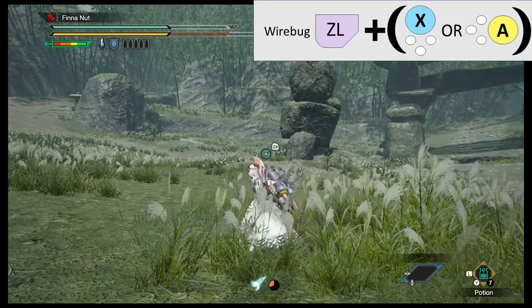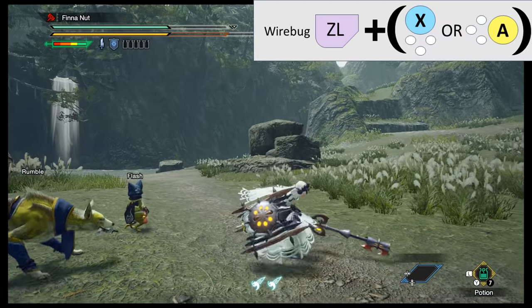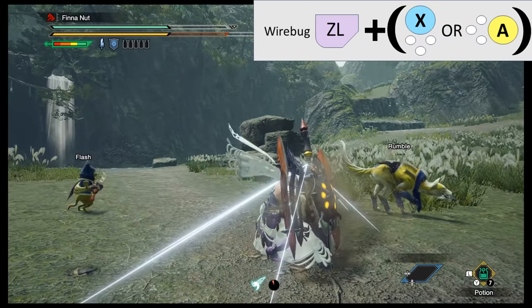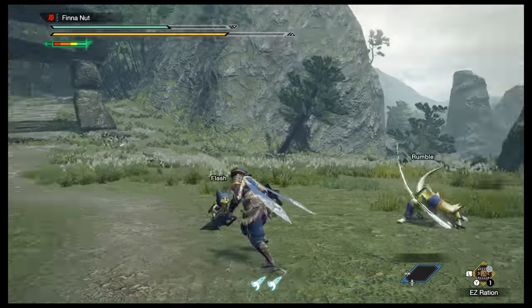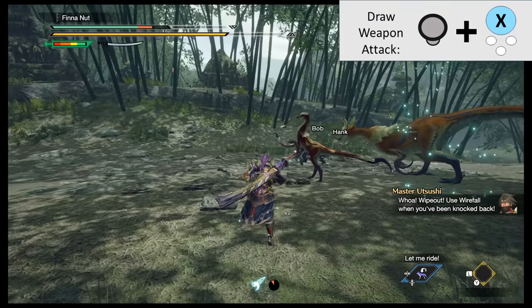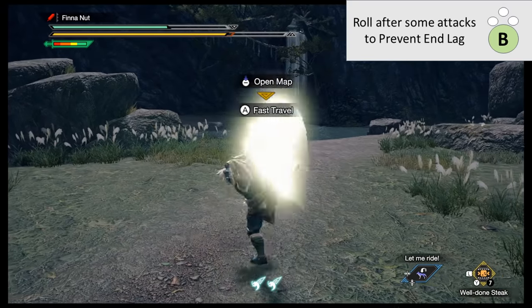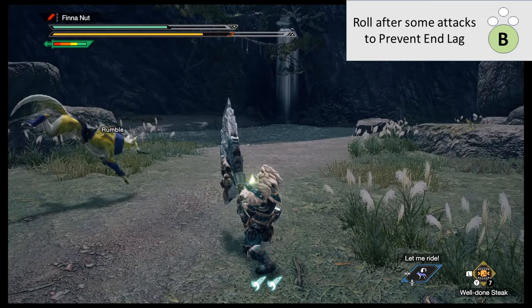When your weapon is put away, ZL plus X or A is wirebug for moving around. When your weapon is out, ZL plus X or A is wirebug special attacks. When attacking, different moves will activate depending on what move you did previously. For most weapons, running and pressing X is a draw-your-weapon attack and a good combo starter, and you can press B to roll out of ending animations for the cost of a little bit of stamina.